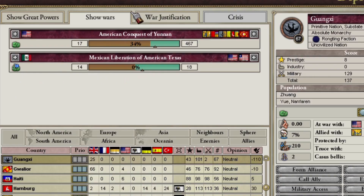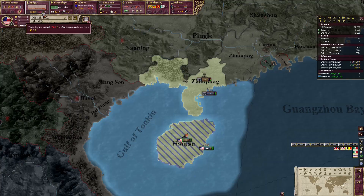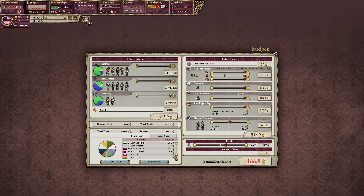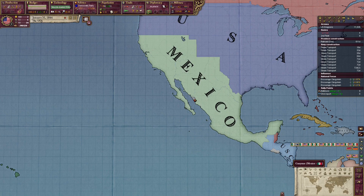What the heck? They want taxes back? I'm just gonna mobilize and see what happens. We are still losing money, the loans have become bigger — this isn't good. We even owe money to Bolivia and Haiti. I peaced out Mexico — a white peace.